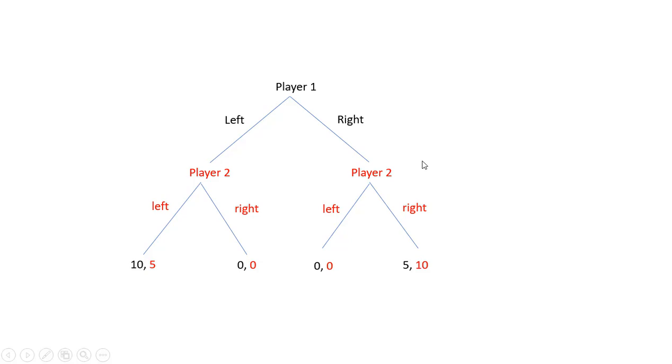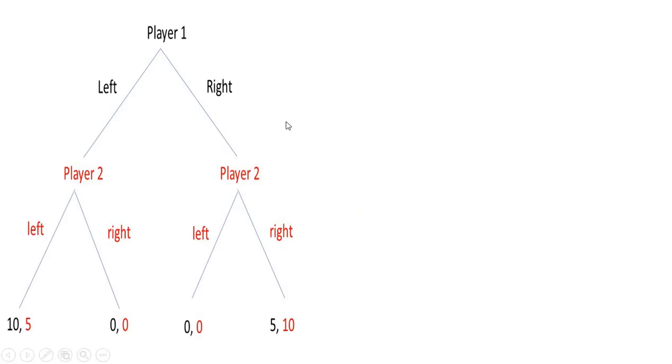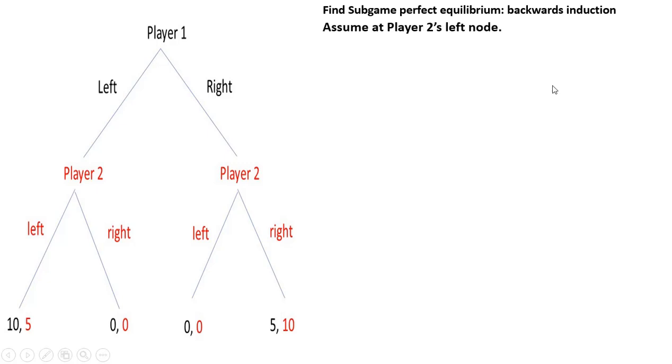What we want to do is solve for the equilibrium of this game, or the sub-game perfect equilibrium. Here again is our sequential game. Player 1 goes first, and then Player 2 makes his or her choice. We're going to solve for this sub-game perfect equilibrium by something called backwards induction, starting basically at the end of the game.